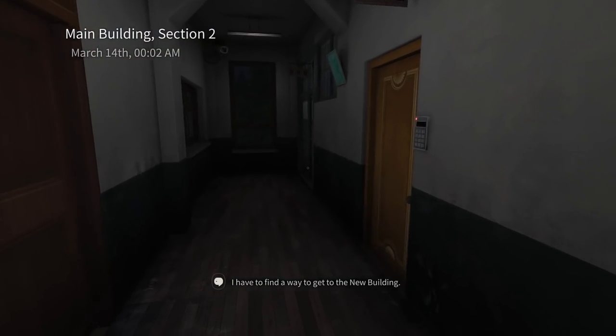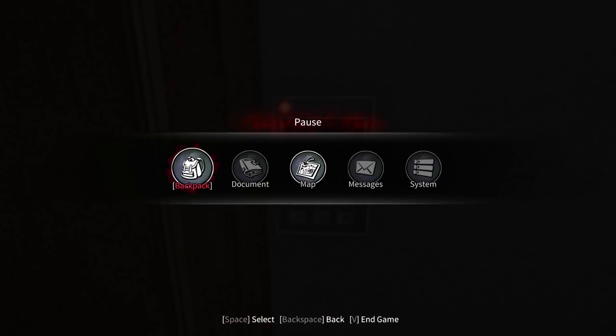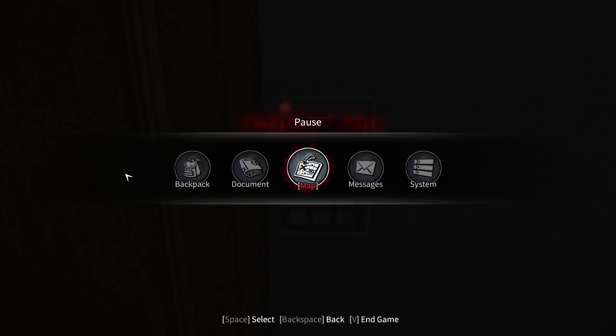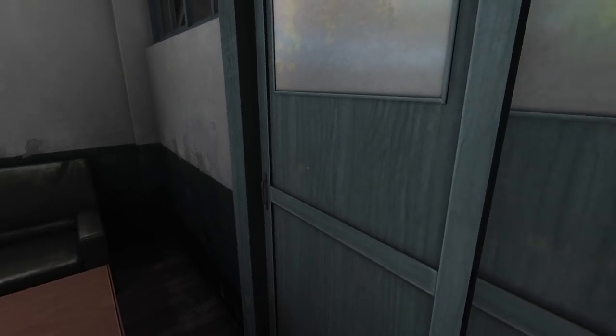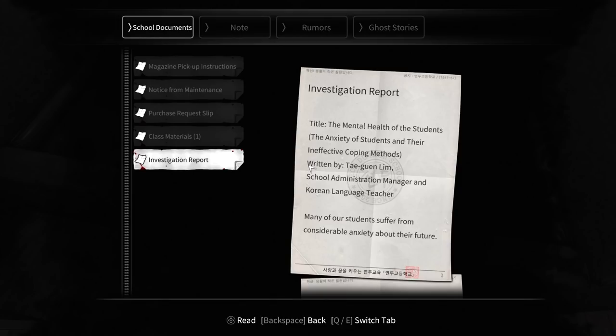I wanted to see if it was a ghost encounter, but we didn't have time to check it out. We've got a keypad here — I don't know the number for that. This is the principal's office. Next to it we have the counsellor's office. Let's go in. We've got a note here — an investigation report: the mental health of students, the anxiety of students and their ineffective coping methods. Written by Tae Geun Lim. I'm sorry, I'm probably butchering these names — I'm not versed in Korean, so I do apologise to any Korean viewers.